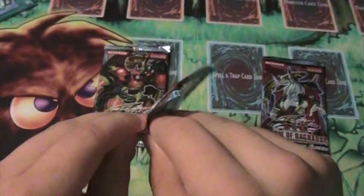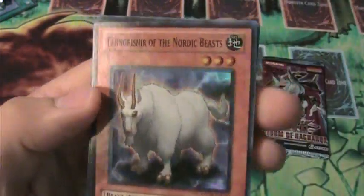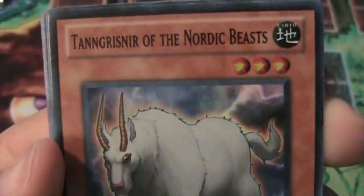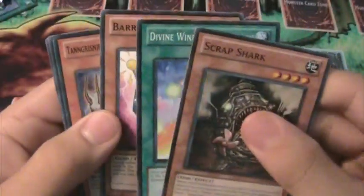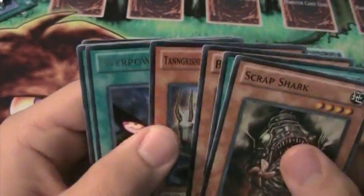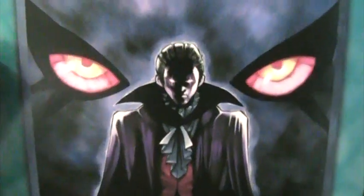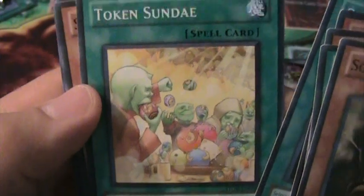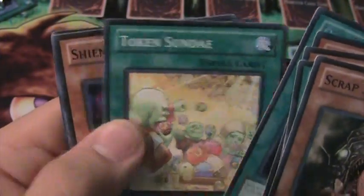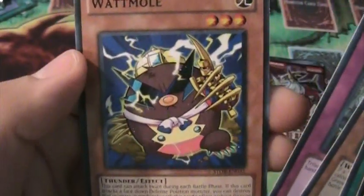We'll save Extreme Victory for last. We have a foil — nice — Tanngrisnir of the Nordic Beasts. Interesting. Then we have a rare Overpowering Eye. And Token Sunday — interesting way to spell that. Shien's Castle of Mist, works decent in Samurais. And a Lottomole.